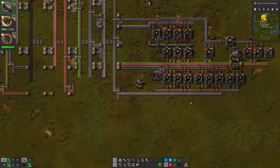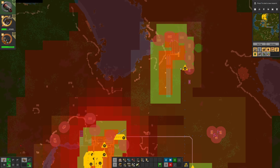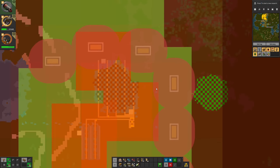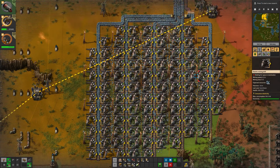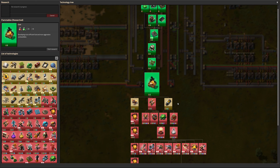Welcome back to Factorio, my all-achievements game. This time I'm going to be doing more resource expansion — probably get more power, but I think I'm actually fine on power so I'll leave that. More copper, more coal — let's get as many resources as I can. That's the order of play.